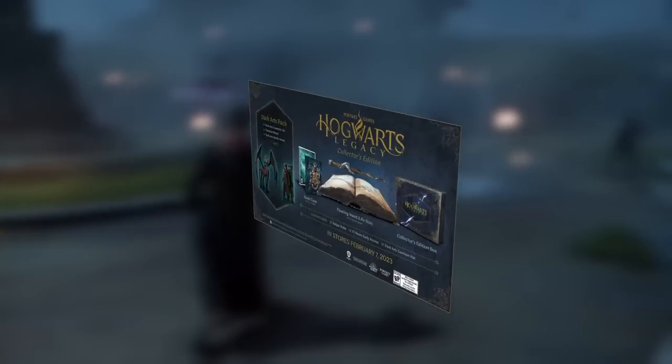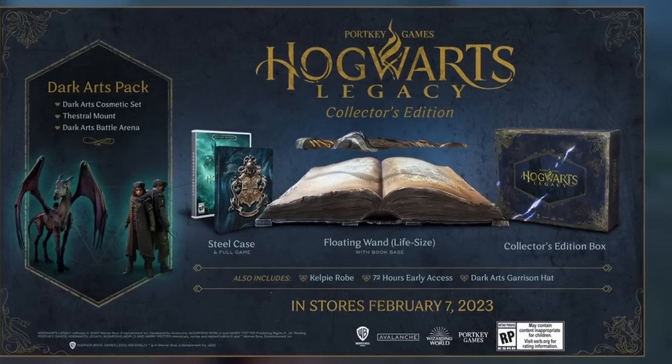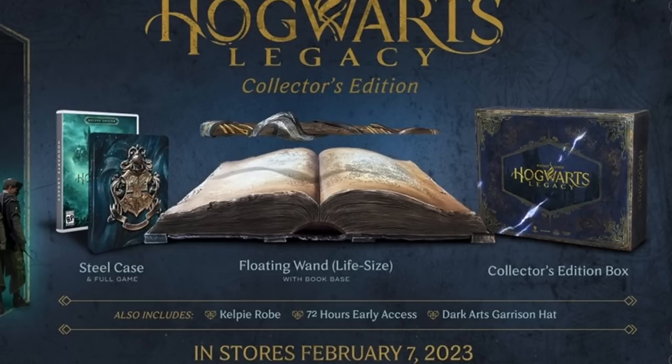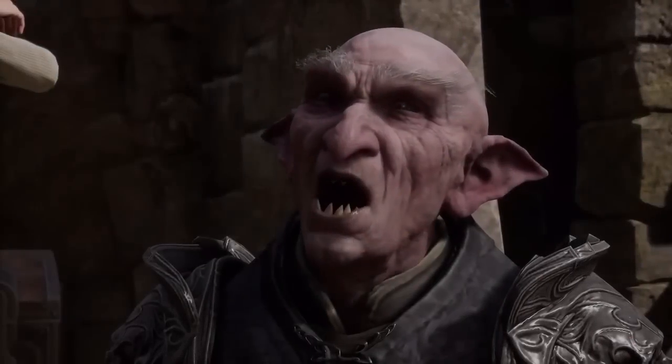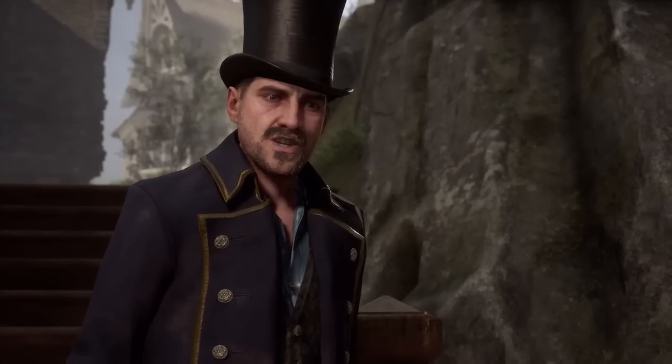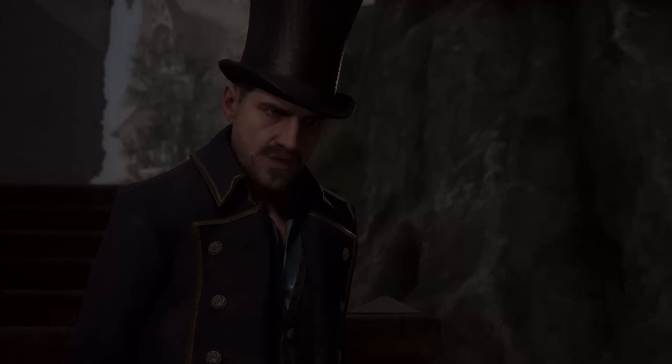If you can get your hands on the collector's edition, it includes everything in the deluxe edition, a steel case, a collector's edition box, the kelpie robe, and a floating wand display piece. The collector's edition is available on all platforms and on PC, and includes a digital code for the game inside.